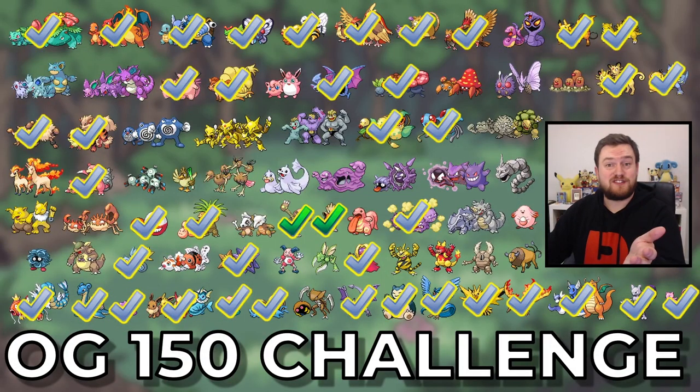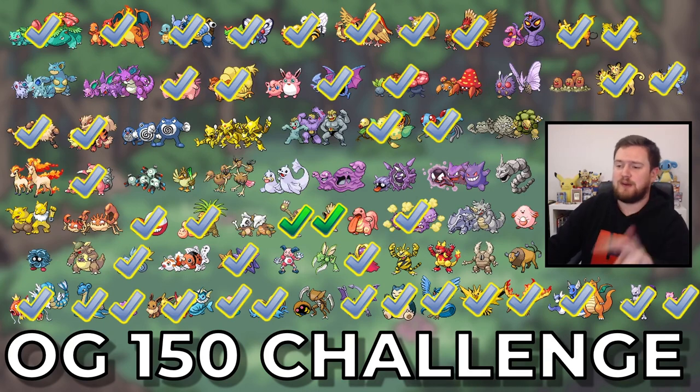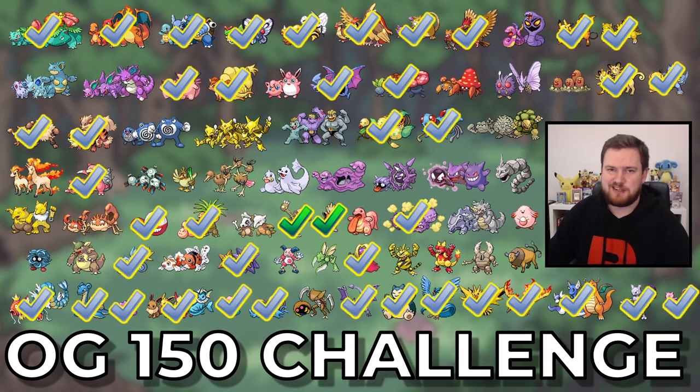That showed off how the combo works. We got lucky — we played against Eternatus — but that's fine. Sometimes you just get paired into a good matchup, and there are good matchups floating around for this deck on the ladder at the moment. Most importantly, we tick off two Pokémon for the OG 150 challenge — Hitmonlee and Hitmonchan are both now finished.